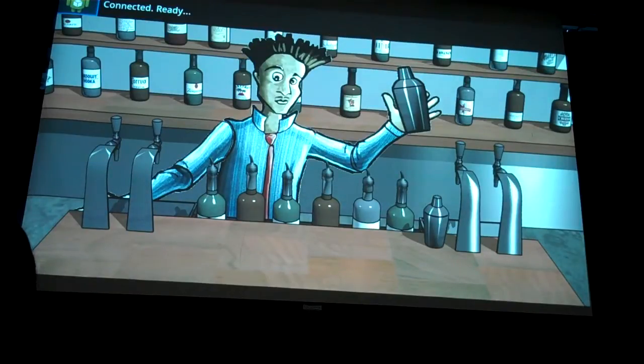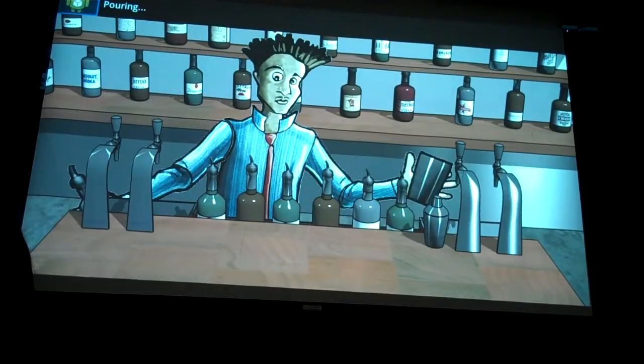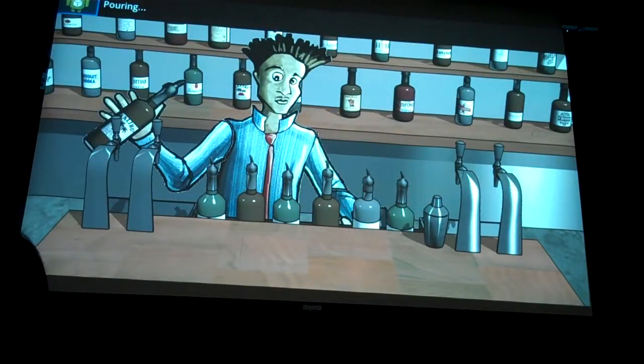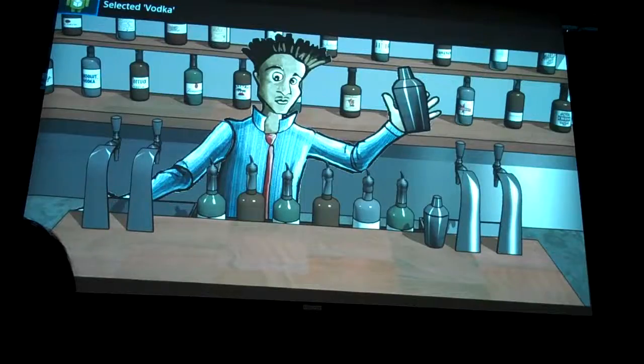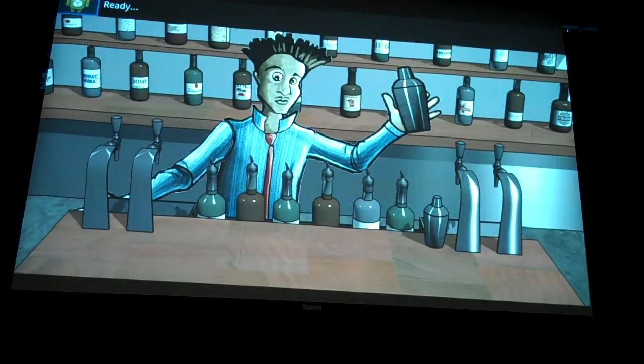We tilt the phone to pour. We shake the phone — once we select all our drinks and our liquor, we shake the phone to mix the drinks. Once he's finished shaking the drink, he places the phone down to serve the drinks.